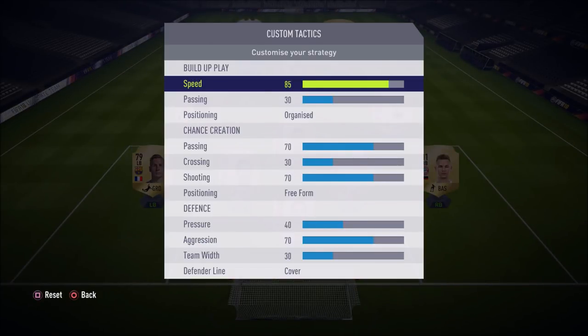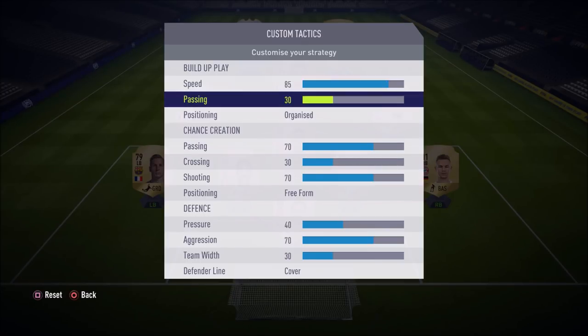As you can see the custom tactics are on screen. In build-up play we have speed at 85 — this is because you want to use the overpowered tiki-taka style of play in FIFA 18. Fast passing football means your players will make runs and have better movement on the ball. Passing in build-up play is set to 30 so your players can space out a bit more to make better runs. The higher the speed, generally the lower the passing.